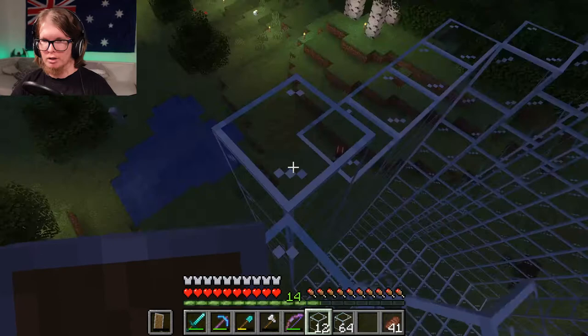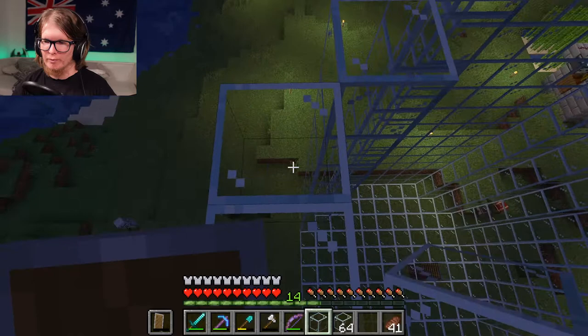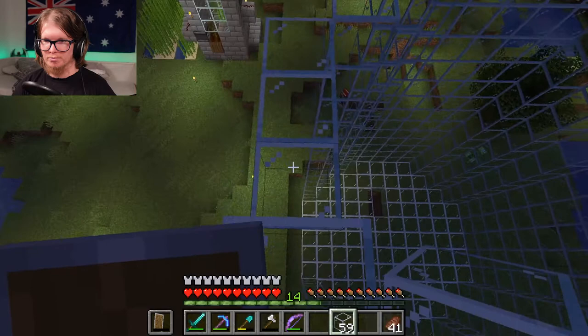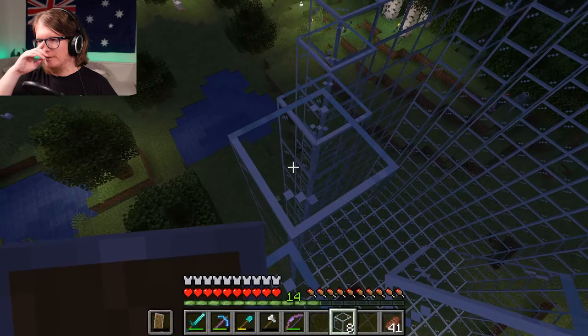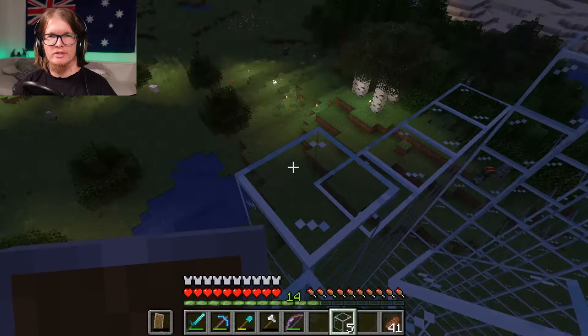For Australian nicknames, we normally shorten them and add an O to the end. For example if your name was David, in Australia your mates would call you Davo, not just Dave. I am building this with a purpose, by the way — whenever I go exploring and come back and look at my map, all you'll see is a giant beer glass.